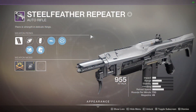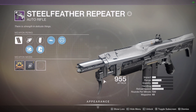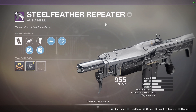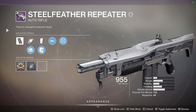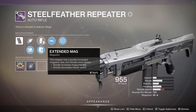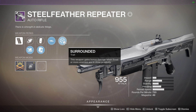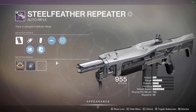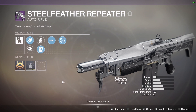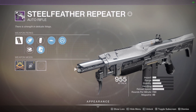Let's get to the Steel Feather Repeater auto rifle — 'There's strength in delicate things.' This was the first Saint-14 weapon I got. I like the little talon at the front. The roll I have is decent; I don't know that I'd keep it — I'd probably grind out a different one. It's a rapid fire frame with corkscrew rifling, full bore, alloy magazine, extended mags, Slideways, and Surrounded. So if I slide I reload, and bonus damage when three or more enemies are in close proximity.